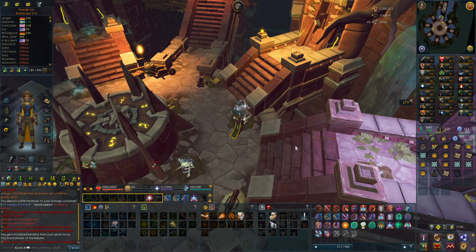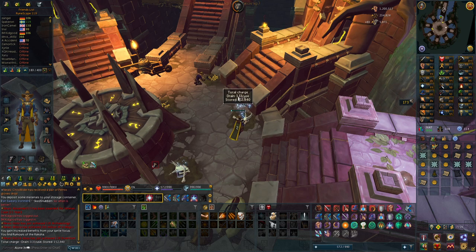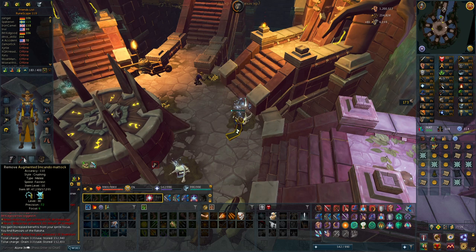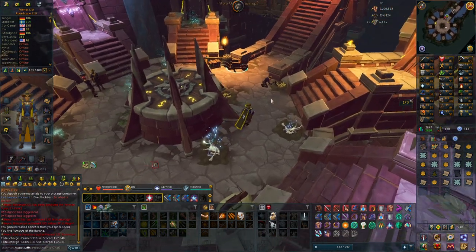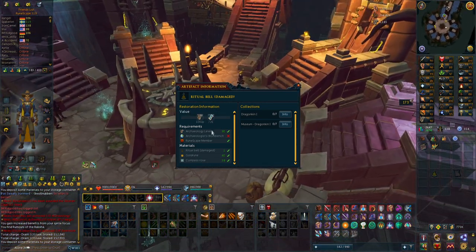I actually spent a decent amount of time to get this auto screener because you had to get some really annoying components to actually make it. But now that I have it — oh my god, it is insane. Look at my inventory: not a single soil. I will never have to screen again. The amount of charge it drains is so insignificant — it takes 3.3 per use, and I currently have 94 hours of charge. Well with 0.45 charge per second I probably have like 40 hours of auto screener, which is pretty insane. It is giving me so much material, and I can just deposit it here at the Orthen Dig Site. One of these ritual bells gives me 10,888 experience, and with the outfit that is like 11.5k experience.